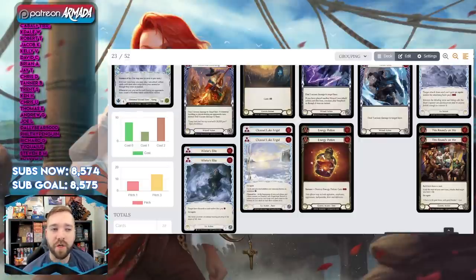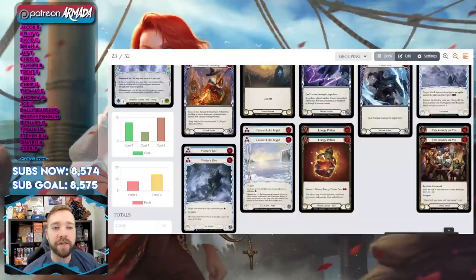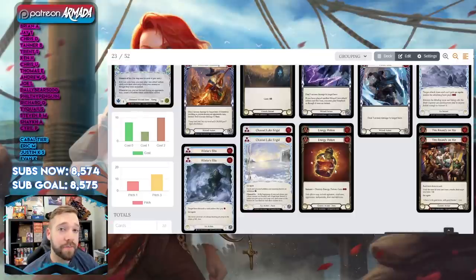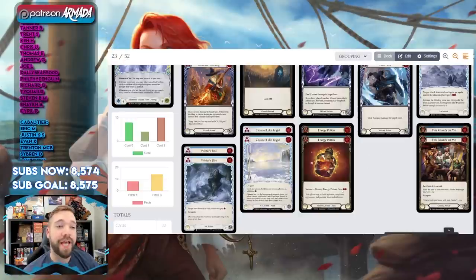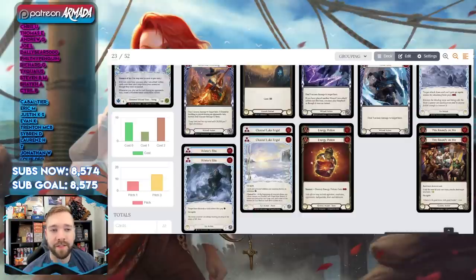Double Energy Potion is also unanimously played in every list. It's so much better in this deck than any other deck because Energy Potion is a non-attack action card that you can arsenal and play on your opponent's turn at instant speed. You can pop it from arsenal for two resources — it's a fantastic, perfect fit.